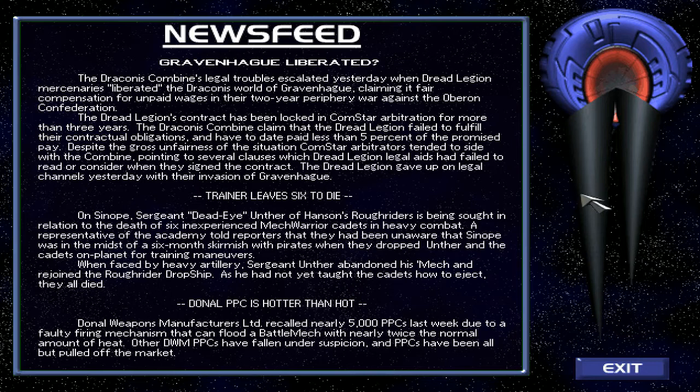The Draconis Combine's legal troubles escalated when Dread Legion mercenaries liberated the Draconis world of Gravenhaig, claiming it as fair compensation for unpaid wages in their two-year contract. Dread Legion's contract has been locked in Comstar Arbitration for more than three years. The Draconis Combine paid less than 5% of the promised pay. Despite the gross unfairness, Comstar Arbitrators sided with the Combine, pointing to clauses Dread Legion's legal aid had failed to read. Dread Legion gave up on legal channels with their invasion of Gravenhaig — so that's a likely contract for us.